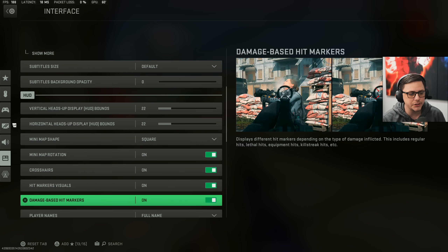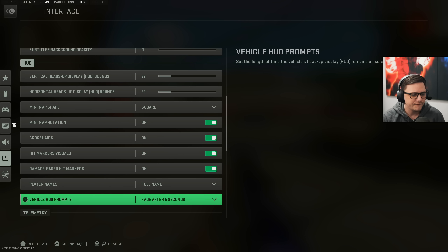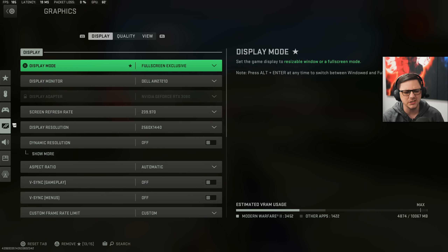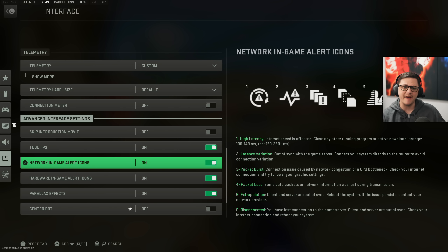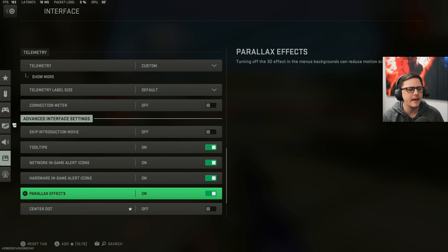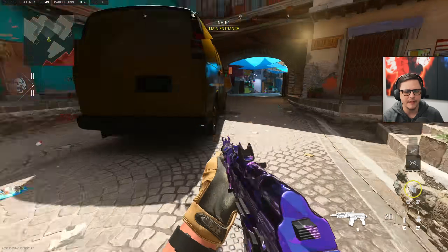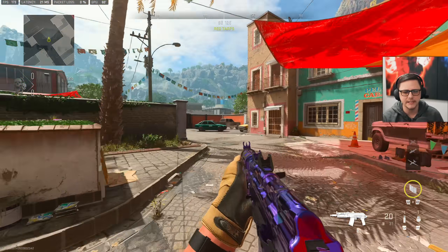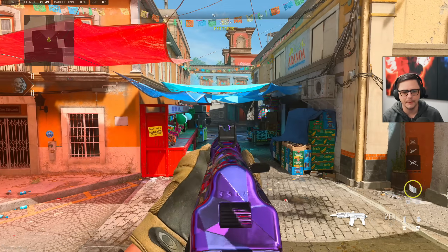Rotation: on. Crosshairs: on. Hit marker visuals: on. Damage-based hit markers: on. Player names: full names. Vehicle HUD prompts: fade after five seconds. Telemetry is where you add your FPS counter, server latency, and packet loss — all those things are in there, and that goes for console too. For network game alerts, you want to know when you have packet loss, though I haven't always seen these trigger in-game when I've clearly had packet loss. The center dot I have off, because with the gun change, the actual center crosshair doesn't line up with where the gun is looking. The floating dot actually tracks where the gun aim would be due to bullet ballistics.